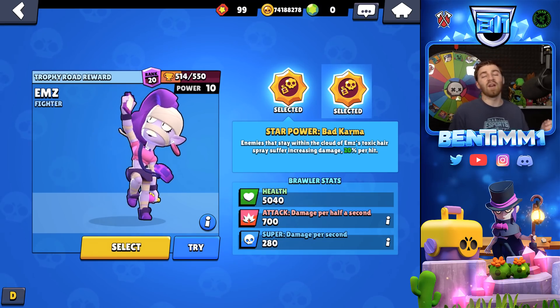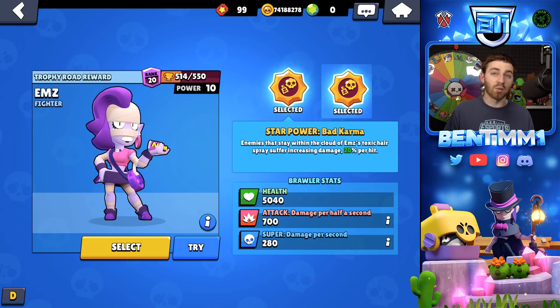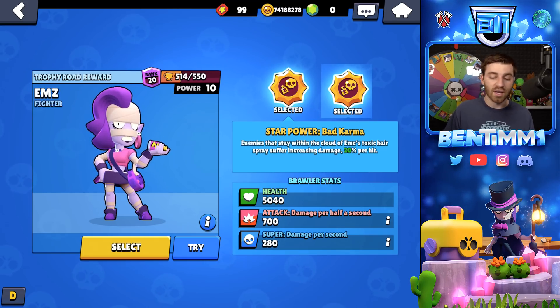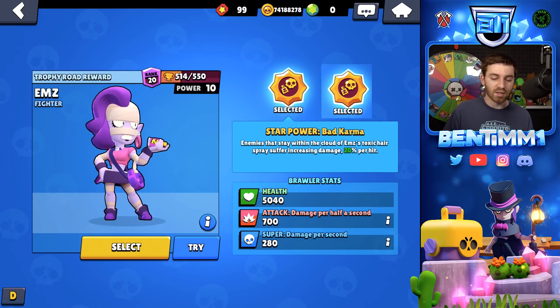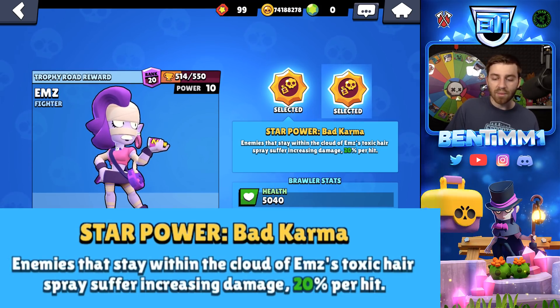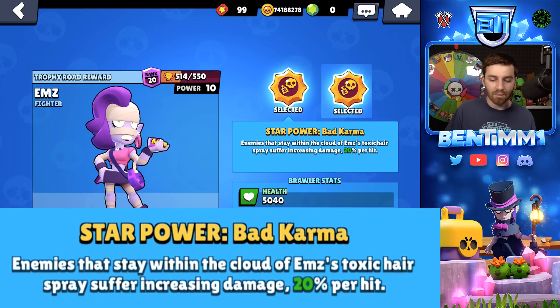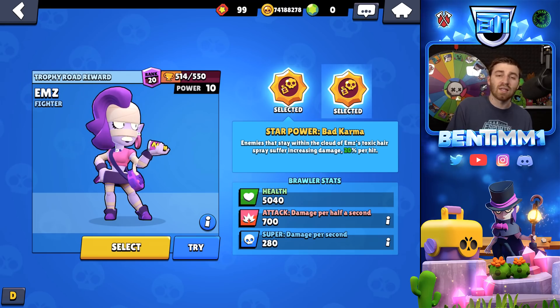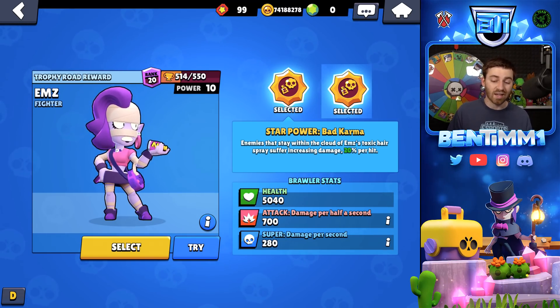First and foremost, we have a new free Brawler — Ms — that you can unlock at 8,000 trophies. I think she's going to be a really good Brawler. She has 5,040 HP. Her attack does 700 damage. Her star power is Bad Karma: enemies that stay within the cloud of Ms's Toxic Hairspray take increasing damage — 20% per hit. That's the first time we've ever seen a damage increase over time, which is a new mechanic.